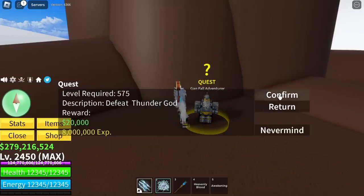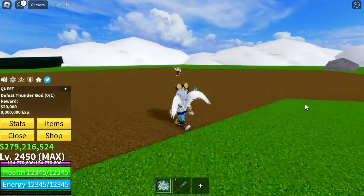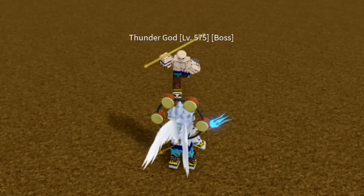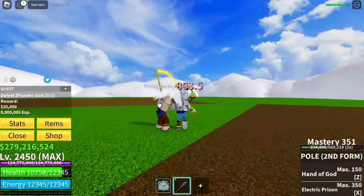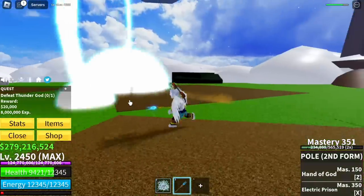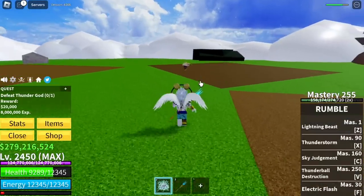Let's get the Thunder God quest. So now, time to fight Thunder God. Who do you think is better — the Thunder God or our new Thunder God V2? As you can see, he's using the X skill of the Unawakened. We're going to use our very own Awakened X skill. Wait — why is there no damage? Check the stats. No Bloxfruits.